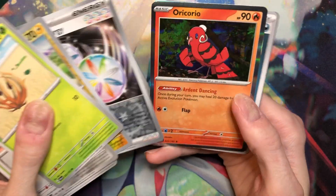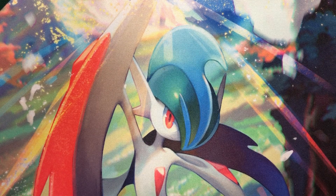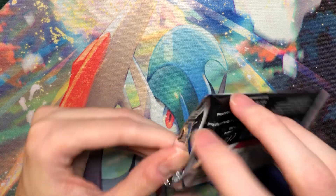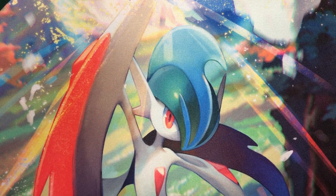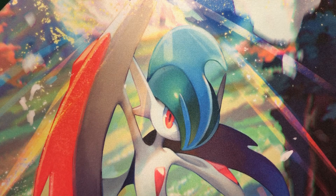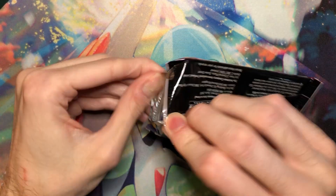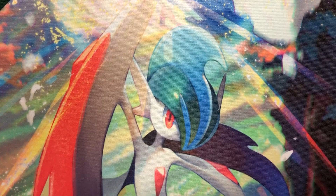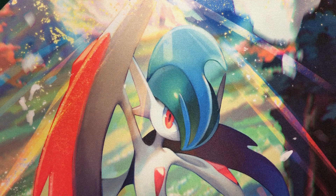I got one of these in my ETB, that's nice. This is insanity. I can't believe it. I'm just speechless for the rest of this video, I don't know what to say. About six, seven packs left. I'm also apparently really good at pulling Special Illustration Rare trainers because I pulled two for my Scarlet and Violet box, and then I just go and pull two of the Iono in this box. I really just want a Special Illustration Rare Pokemon. I'm not that picky.